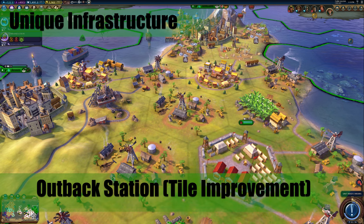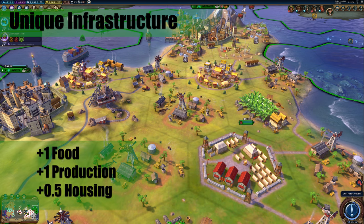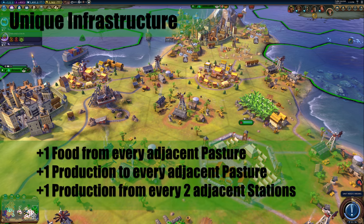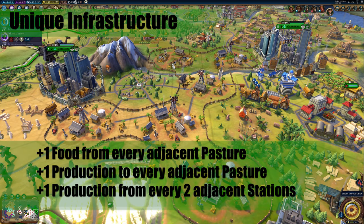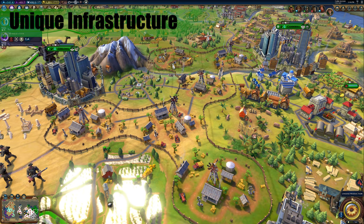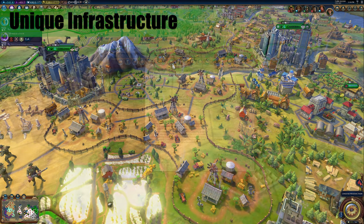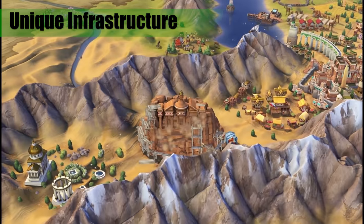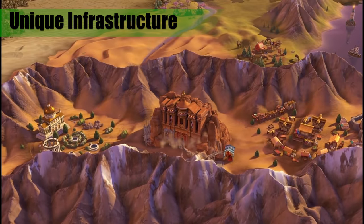Australia's unique infrastructure is called the Outback Station, a tile improvement that gives plus 1 food, plus 1 production, and plus half a housing when constructed. You also get plus 1 food from every adjacent pasture, plus 1 production to every adjacent pasture with steam power, plus 1 production for every 2 adjacent Outback Stations with steam power, and plus 1 food for every 2 adjacent Outback Stations with rapid deployment. In summary, build a lot of Outback Stations in triangles or diamonds for late game adjacency bonuses. Build them in place of farms, as they still give decent food and a huge production bonus. They are also a great way to make desert tiles worthwhile, especially coupled with Petra.